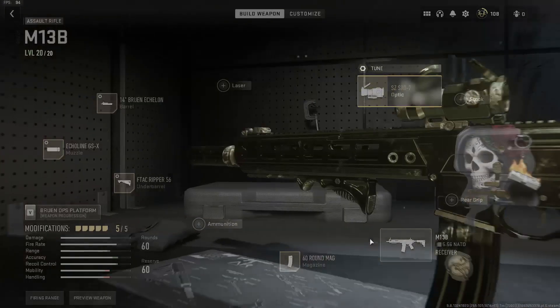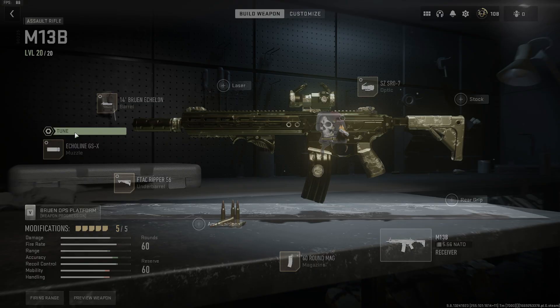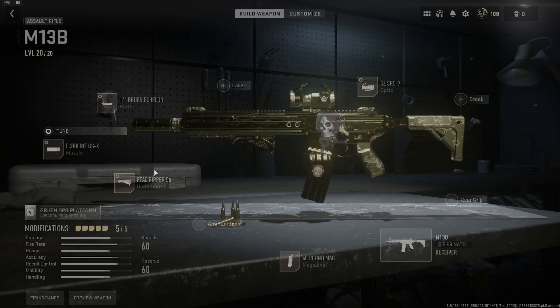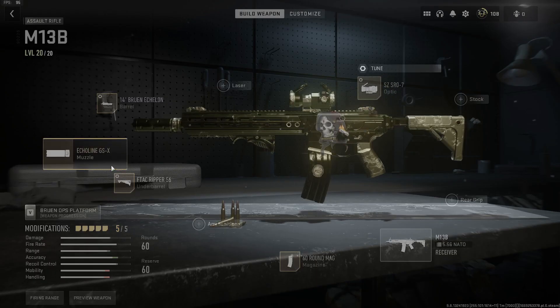Guys, adding these critical 5 attachments to this already low recoil OP gun is insane. What we want here for tuning is recoil steadiness and damage range. For the muzzle we want smoothness and bullet velocity — max it all out. Next is the underbarrel: we want recoil stabilization and aiming idle stability.